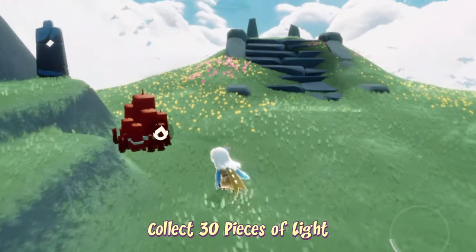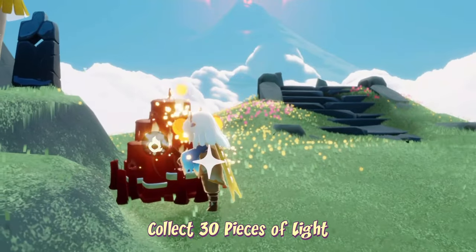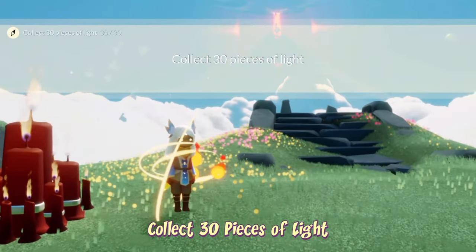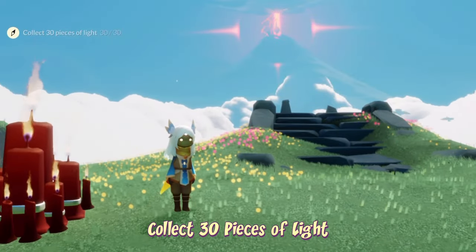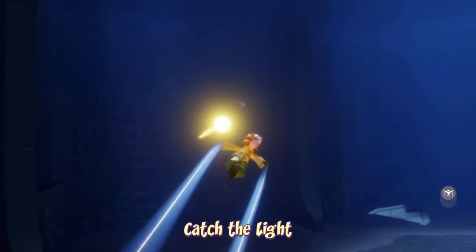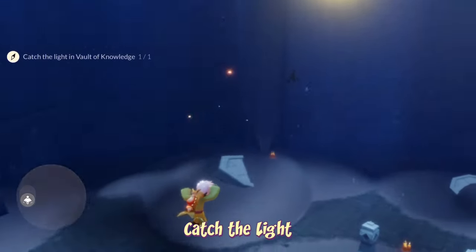30 pieces of light can be obtained from candles or by burning darkness. We just have to pick up 30 pieces of individual wax to catch the light. We can find it on the first floor of the Vault of Knowledge — it might be just flying around above your head. You just gotta look up and fly into it.